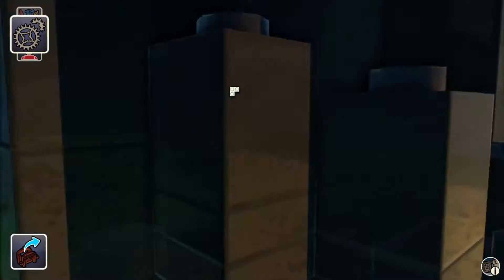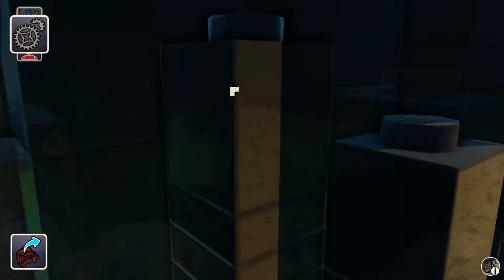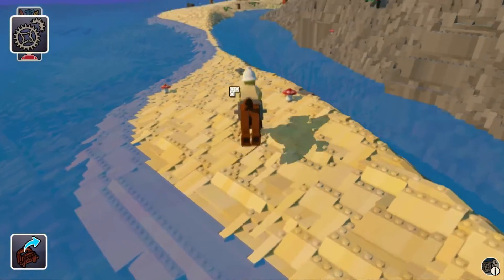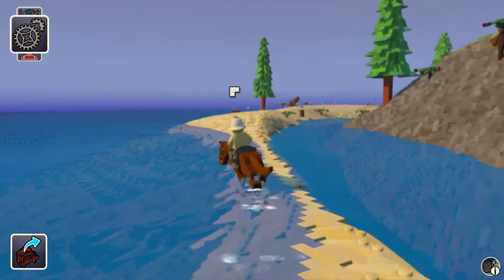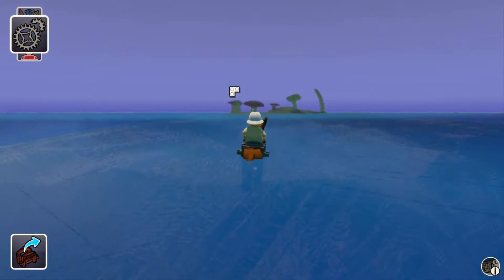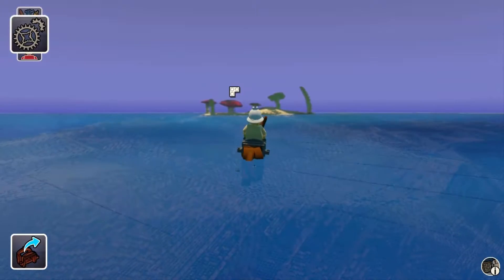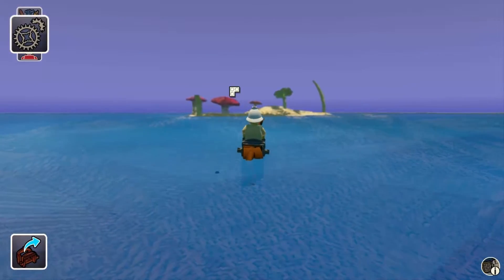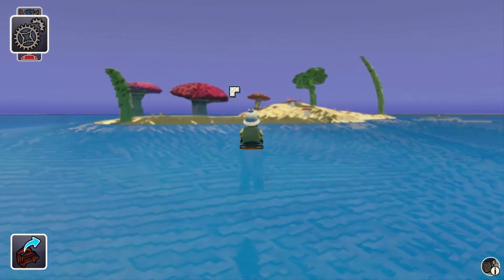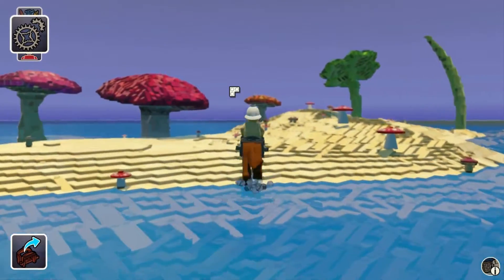Those yellow bricks are lava. Glitch! Glitch! Get me out of here. We're back on this island - oh man. Let's see if we can go back to where we were and this time not go into the lava. We know now not to stay next to those dark yellow bricks - dark yellow brick means lava. We got it now.